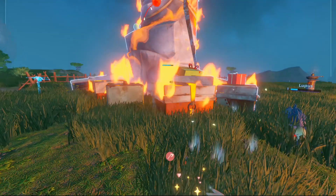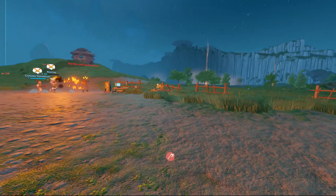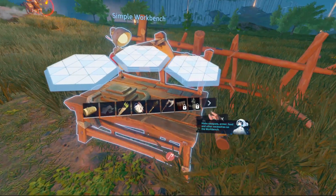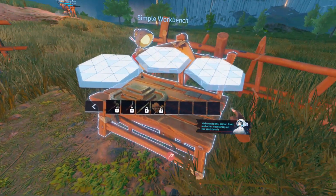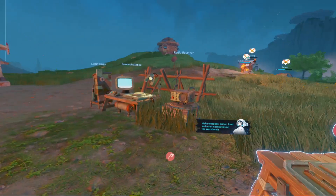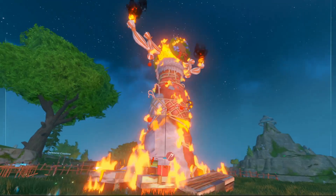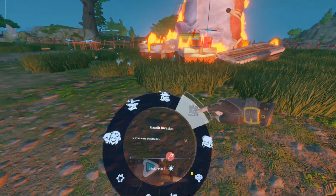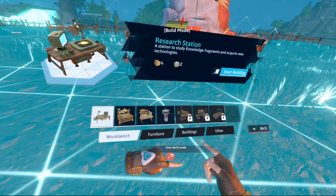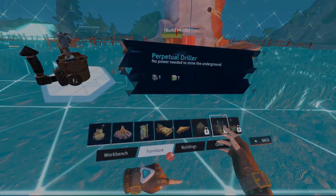Frantically I'm searching for options. There's nothing in the totem itself so I check the workbench for something like an extinguisher. I can't find it. I can only hope the fire will stop by itself. The bandits have been dealt with but the totem is still burning. The last thing I can think of is to build something, so I go into building mode to see if there's anything there. There's nothing. I can only wait. Thankfully the fire stopped soon after.